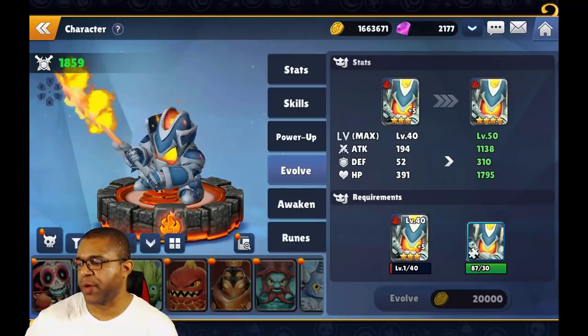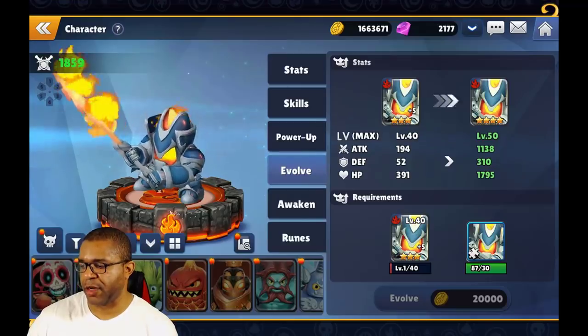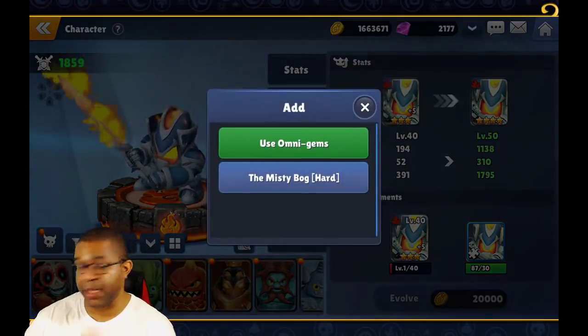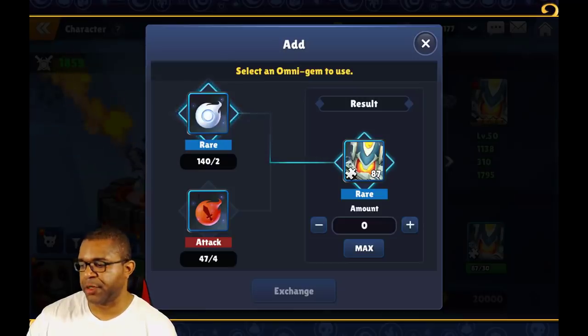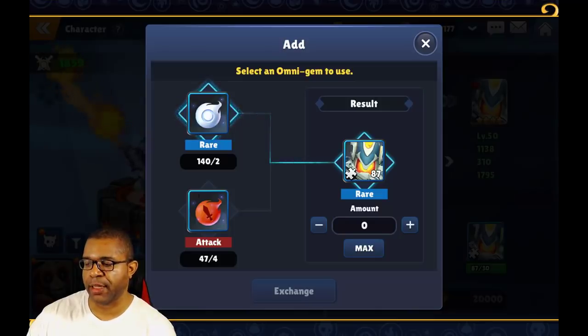I currently cannot evolve it even though I have enough pieces, because I need to level it up to 40 and max it out first. You do have an option for exchanging when you need specific pieces for a Skylander — it gives you an option to see where you can farm it or use Omni Gems. Early on as a beginner, I would stay away from spending Omni Gems on basic Skylanders. Save those Omni Gems for four- and five-star Skylanders that really synergize well with your specific teams.